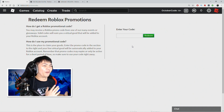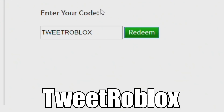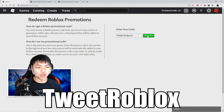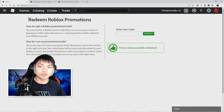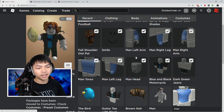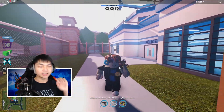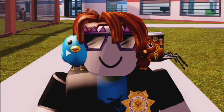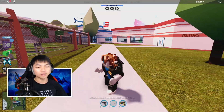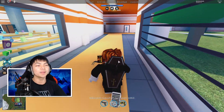Last but not least, the sixth code is 'TWEETROBLOX,' which has been around for ages. It gives you another bird on your shoulder — it's a pretty chill code. Let's go ahead and redeem this. Promo code successfully redeemed! Put it on the avatar. Now with every single item equipped — two birds, a spider cola, the golden football gear, the glasses, and the coffin backpack — the avatar looks incredible!